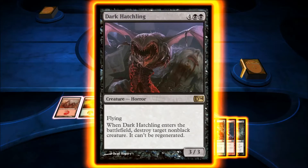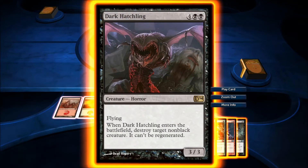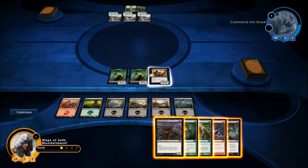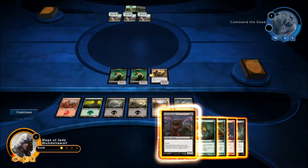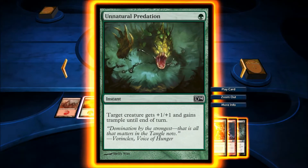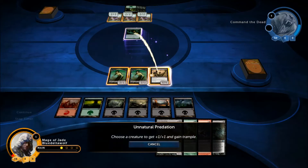What I was going to do — let's have a look at these. Dark Hatchling: destroy target non-black creature. Could do that and then get through some damage, but these ones would maybe do two or three damage and that costs all six mana, so it's definitely not that card. 'Target creature gets +1/+1 and gains trample' — I'm definitely going to use this one.